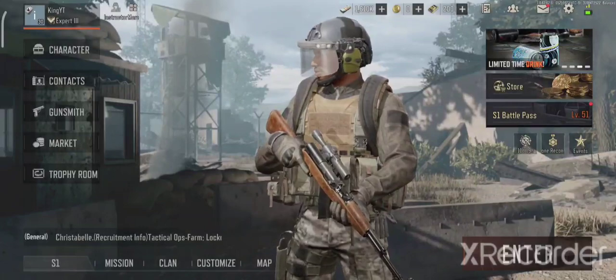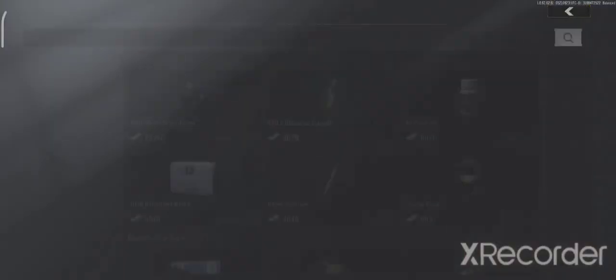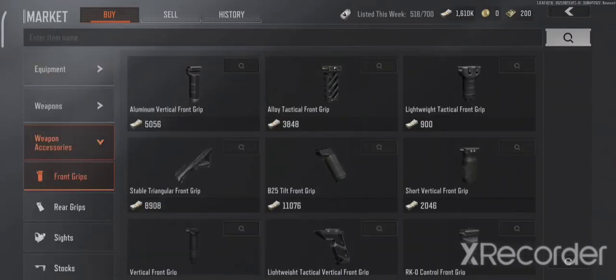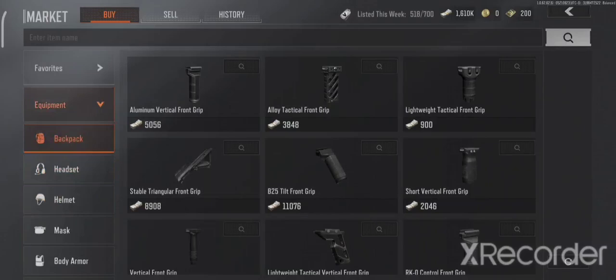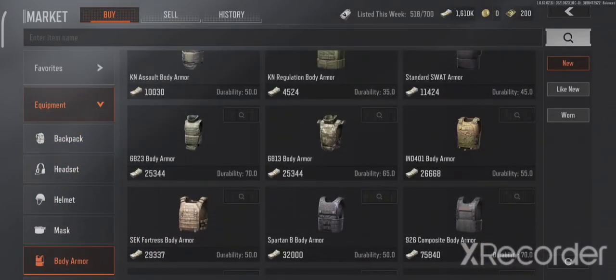For today's video we are going to use a level 4 vest, since it's the most common kind of vest in the game because of the battle pass and bundles. The vest we'll use is the 6b23 body armor.